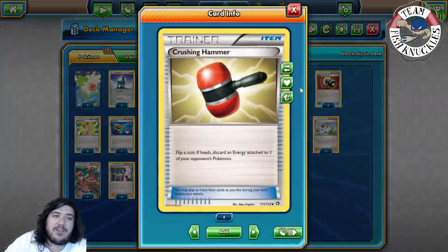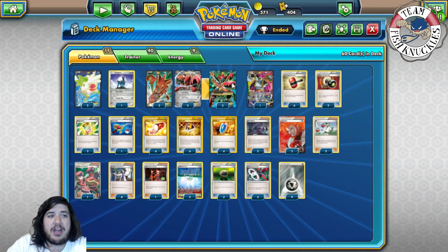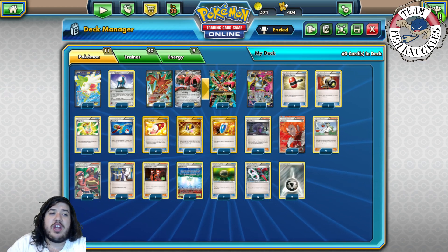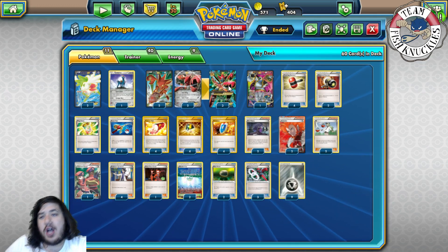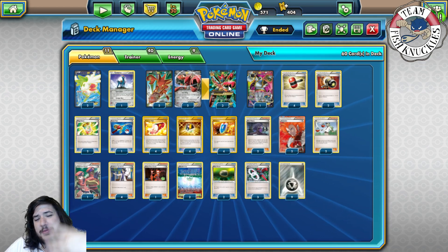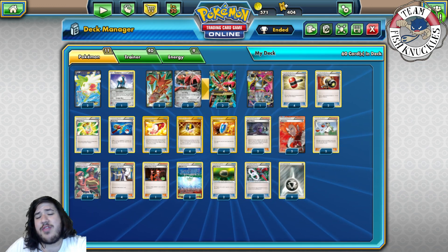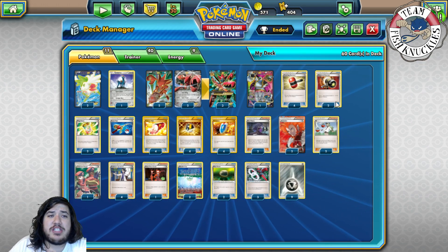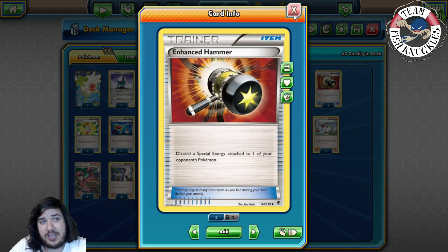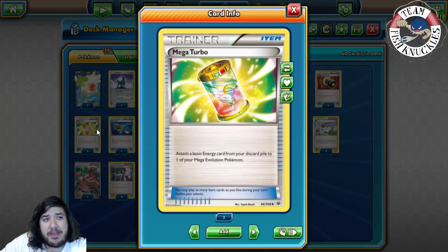We play four Crushing Hammer — flip a coin, if heads discard an energy attached to one of your opponent's Pokémon. Combined with Mega Scizor we're playing a huge energy denial deck, which is really strong right now. The only real energy acceleration is Max Elixir and Mega Turbo. If you put the energy in the discard pile then Mega Turbo it back onto the active, you've basically wasted their Mega Turbo. We also play two Enhanced Hammers — special energies are played almost everywhere.